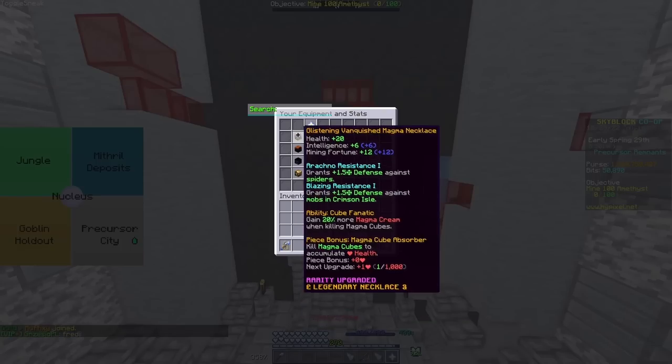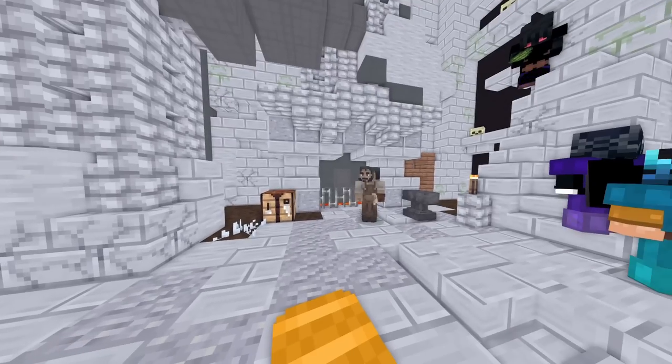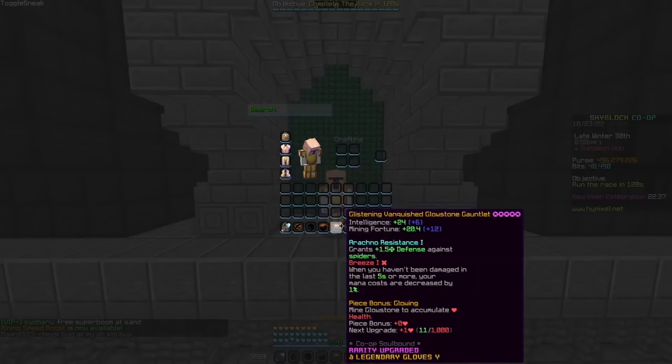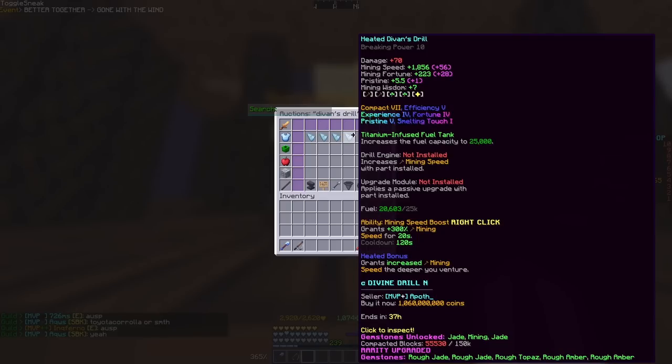The first thing I maxed out was my equipment. This is all I need to max out my whole equipment. I will also start the vanquished glowstone gunflet. And here it is — the maxed mining equipment. Now I just need a defense drill to complete my setup. One bill down the drain.